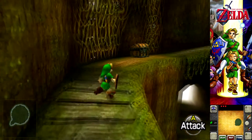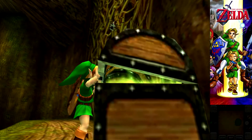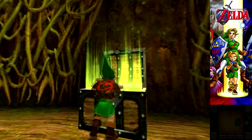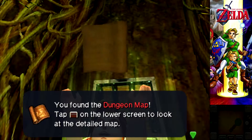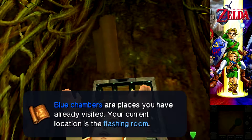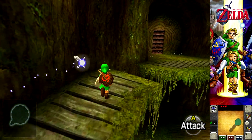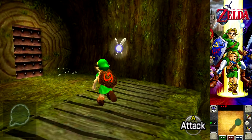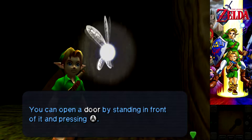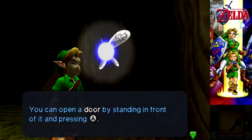So in the 3DS version of this game, did they increase the first wallet or is the first wallet still 99 rupees? It's still 99. The only game that changed that, to my knowledge, is Wind Waker. I believe they also did it for Twilight Princess. We get the map right away. It happens in this game where they don't give you the map until nearly the halfway point, and then they give you the compass at the halfway point. But this is the first dungeon, so they're just giving you the map.